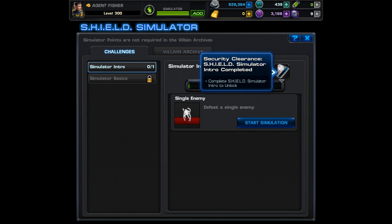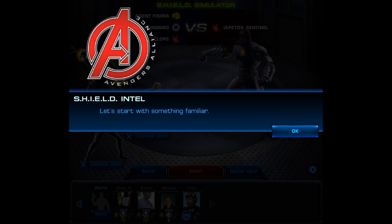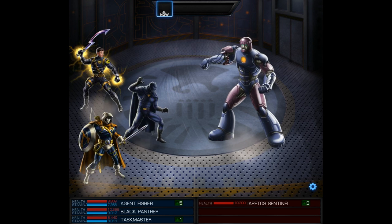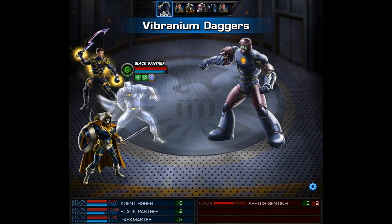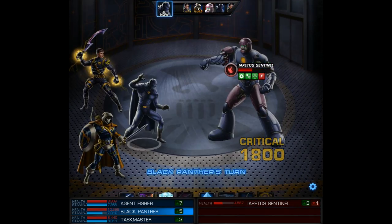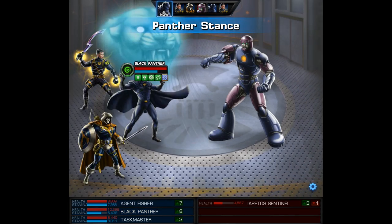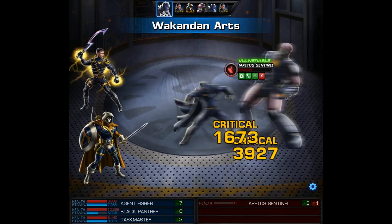When starting the sim you have to beat the simulator intro. This is fairly easy and after you do this you'll be given security clearance. In this first match up it's going to be with a lone sentinel. You'll have your agent and you can choose any of your weapons or your armors, and then you also get to bring in two of your characters. I brought in Black Panther and Taskmaster. I started by using Vibranium Daggers as a quick action, then Black Panther's Anti-Metal Claws. Since it is a blaster he'll get a follow up attack. Then I'll use Panther Stance and our second ability Wakandan Arts.